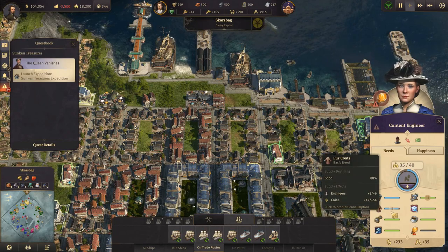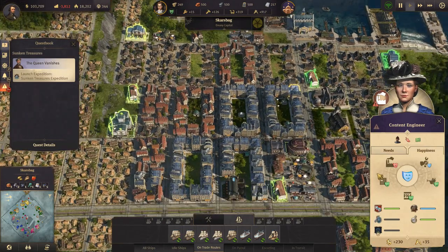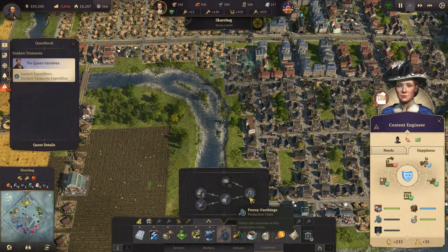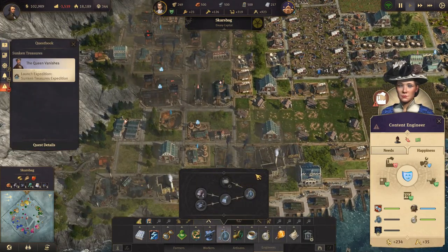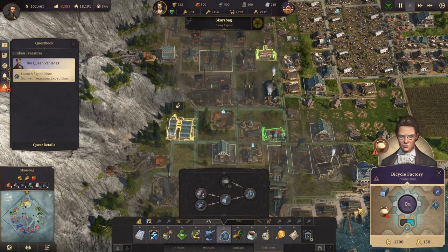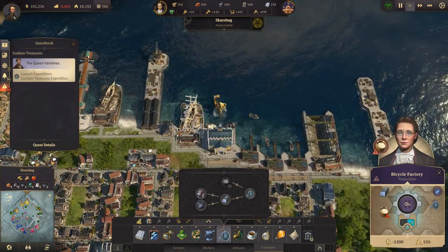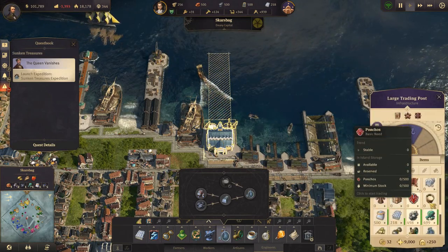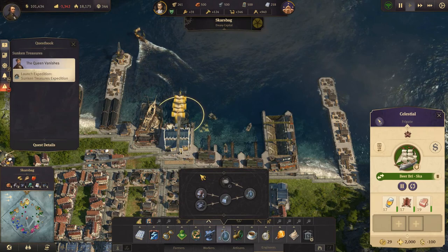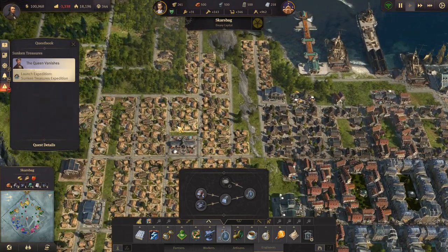How are you doing now? You need a bit of furs. We are out of penny farthings - why are we not producing penny farthings? I'm guessing it's because of coal coke or whatever it's called. Where is our penny farthing plant? There it is. The formula is incomplete - we're missing coal coke. We need more coal coke.